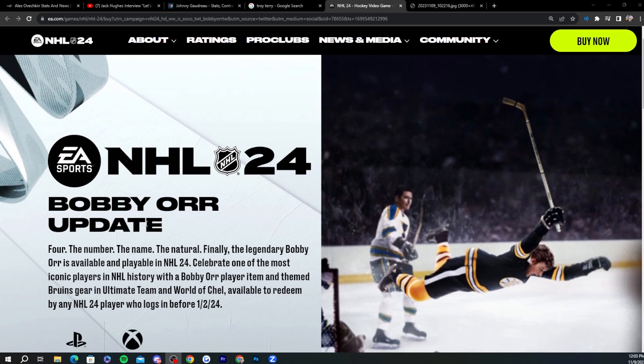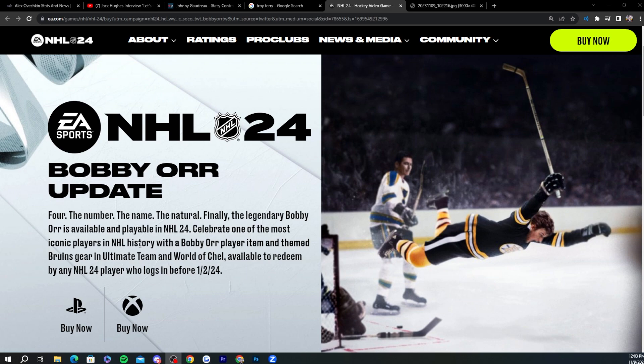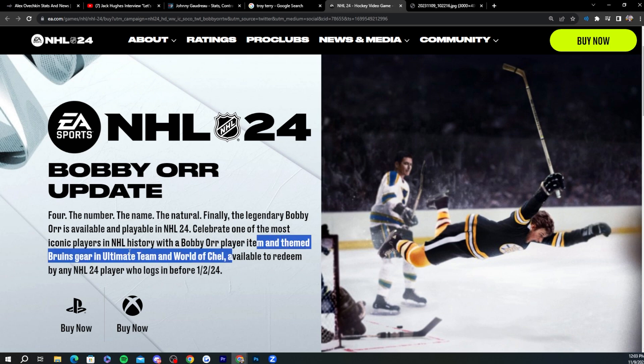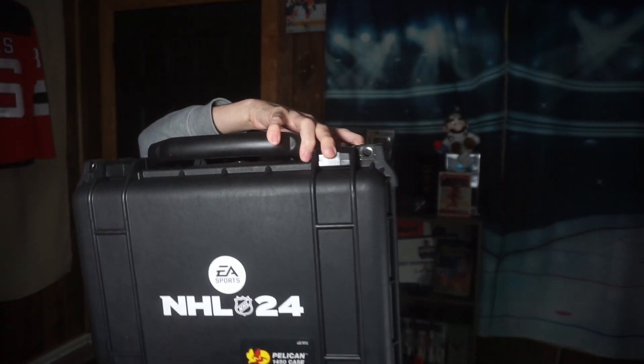EA has dropped the video as well. Here it is. That goes through this generation's biggest stars, and now, to celebrate the legend who changed the game — number 4 is finally in it. Bobby Orr update officially in NHL 24 now. And if you go to the document here, it says Bobby Orr update 4: the number, the name, the natural. Finally, the legendary Bobby Orr is available and playable in NHL 24. Celebrate one of the most iconic players in NHL history with a Bobby Orr player item and themed Bruins gear in Hockey Ultimate Team and a World of Chel. Available to redeem by any player who logs in before January 2nd, 2024. Absolutely awesome.